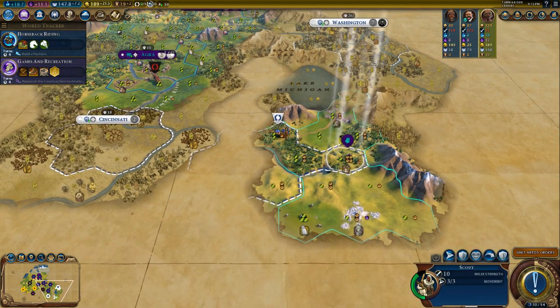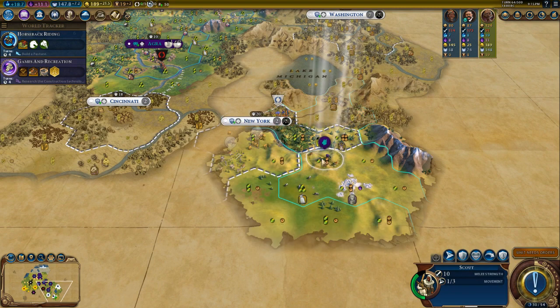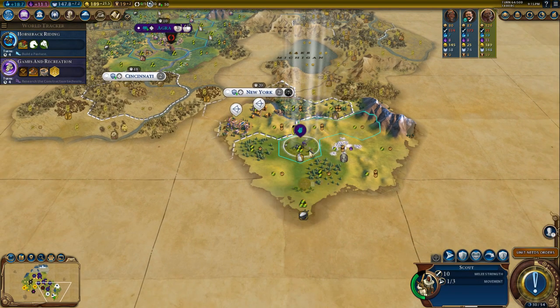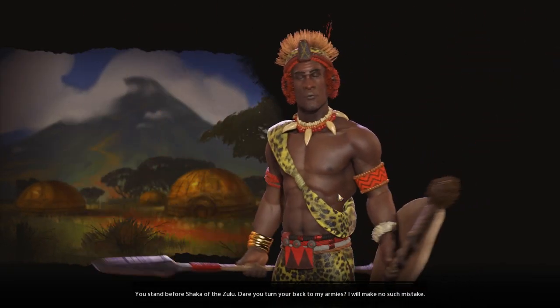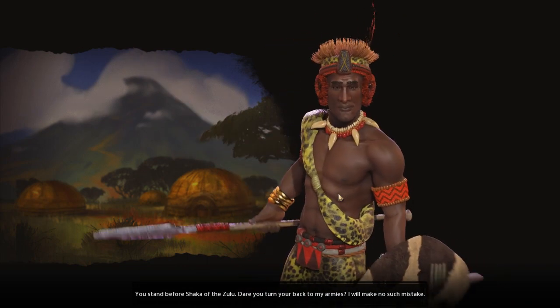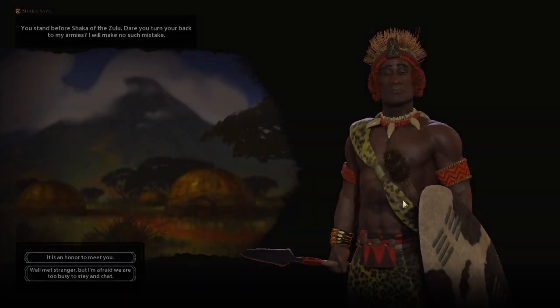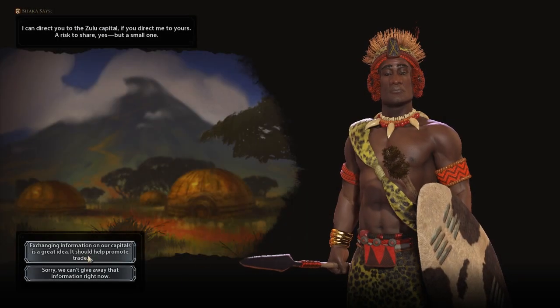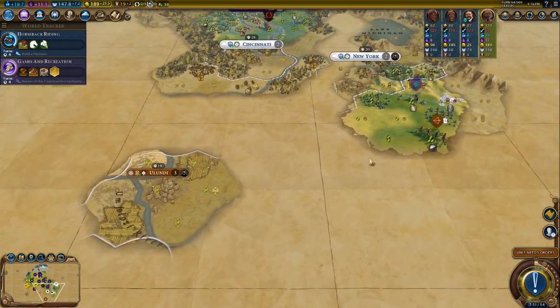Though I have to admit, America's trade route is a little bit dangerous so close to a barbarian camp. The Sulu are someone you don't want to have as a neighbor — too bad for America.